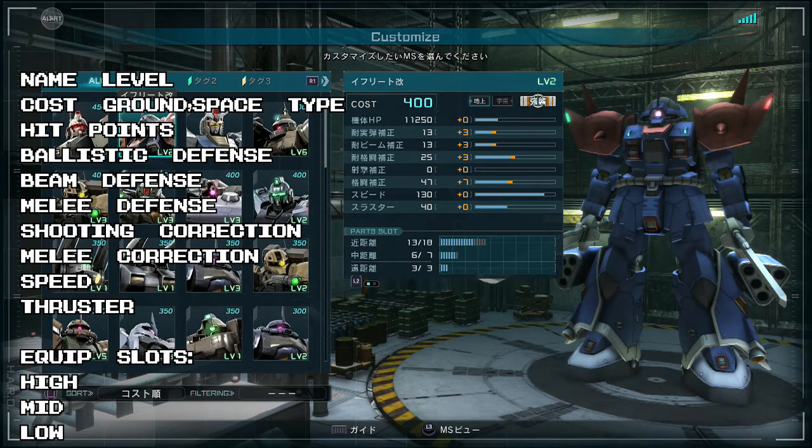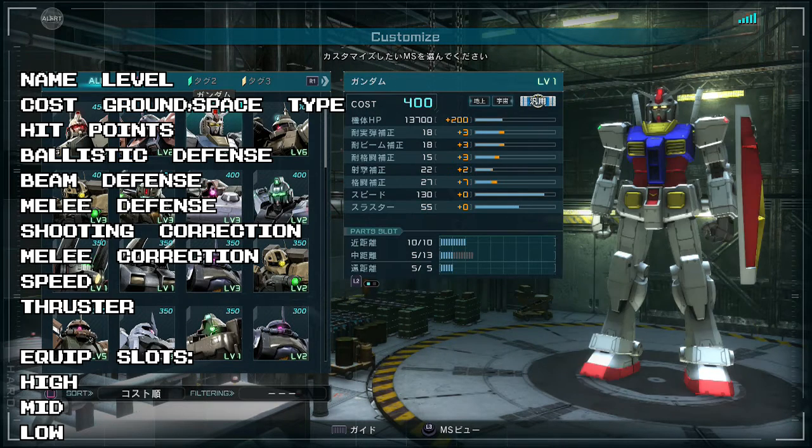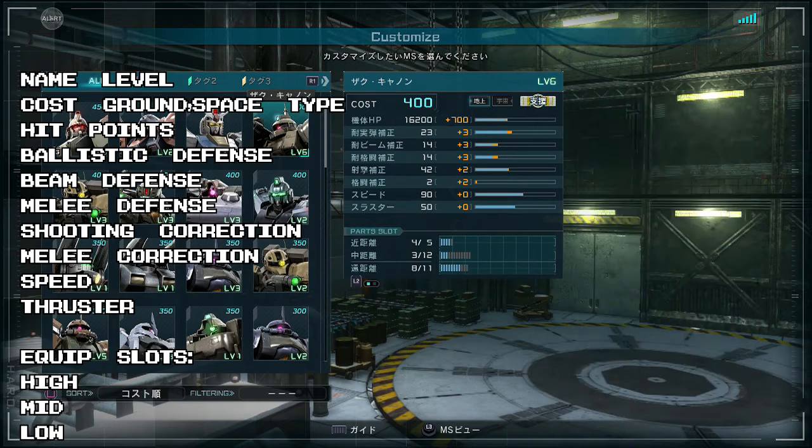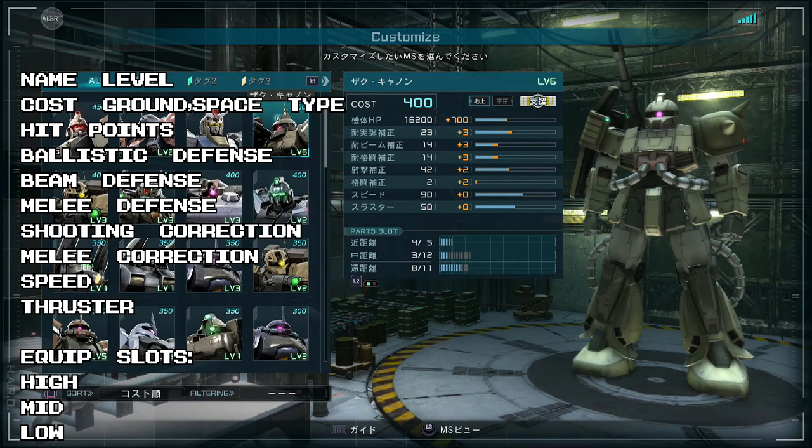Assault types are weak against general types but strong against support types, and they tend to be faster and more damage-oriented with lower defense. These do not hold universally true, but that's the vague guideline they base this around. The last type, like the Zaku cannon here, is the support type, which is generally intended for medium to long range use and does more damage against generals and less against assault types.